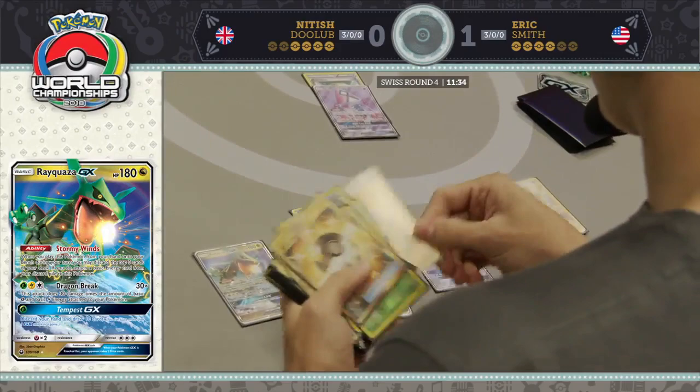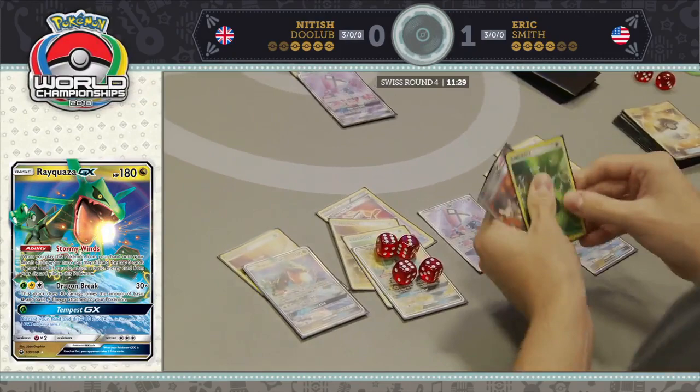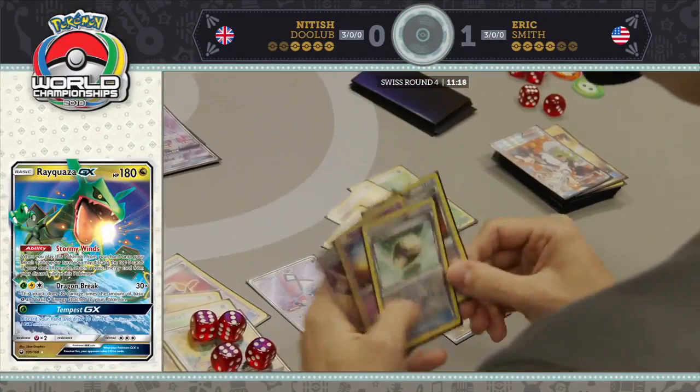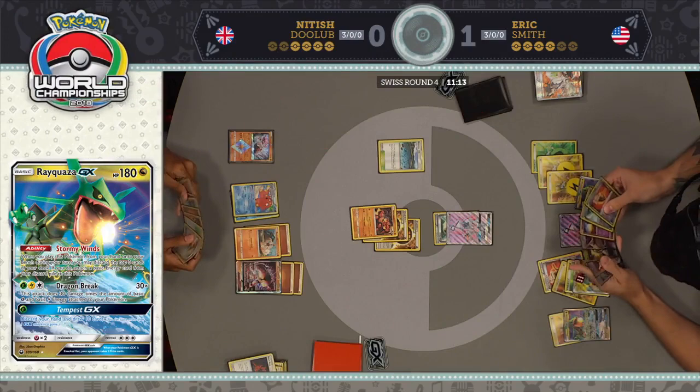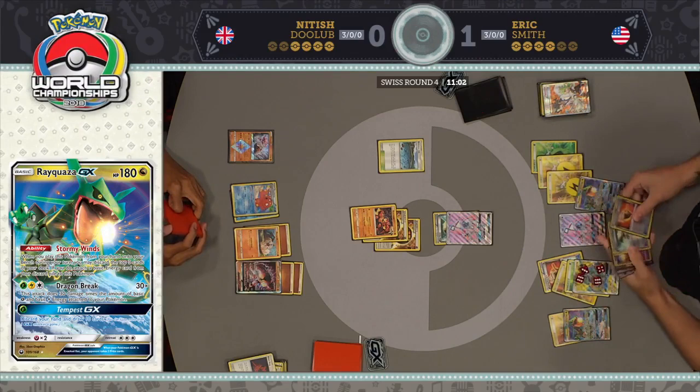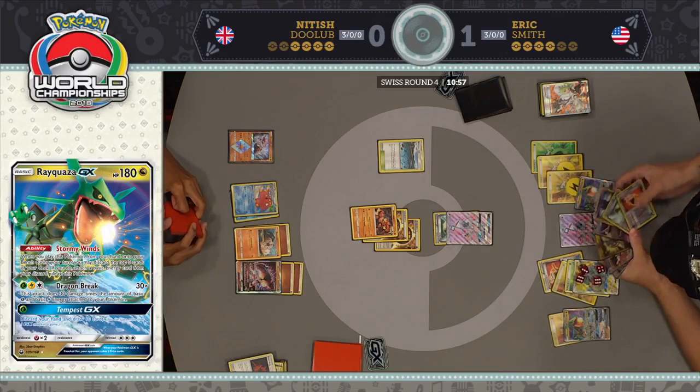Rayquaza now gets its third energy on it. Eric still can't feel too bad given he's 3-0 after making it through day one, but it's just never pleasant to feel like you're behind. He does draw that Marshadow. These things are not likely to work out, especially given his opponent's Octillery, but all you can hope for is that your opponent stumbles or maybe makes a key misplay.